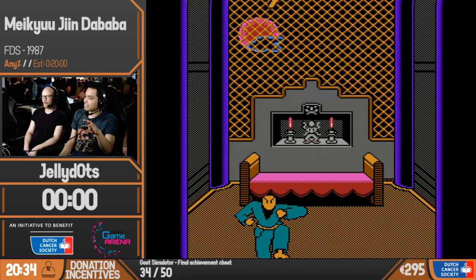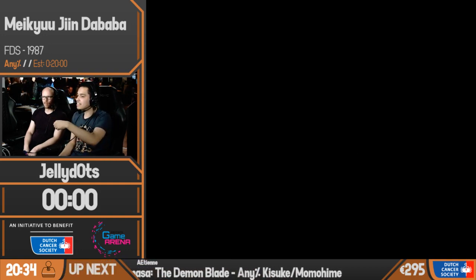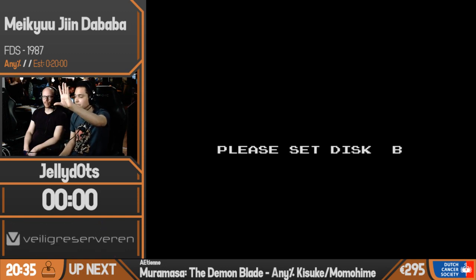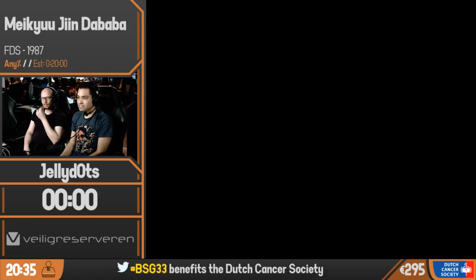For those of you who are not familiar with the Famicom Disk System, it's a system with disks that have two sides, A and B. And basically once the game is set up with how the loading works, we're gonna have to flip the disk. And now we're going into the game. Timer starts pretty soon, so start.